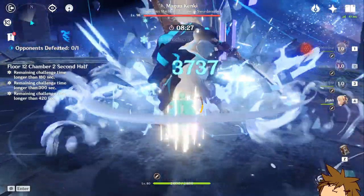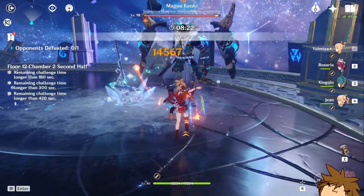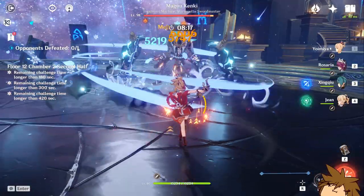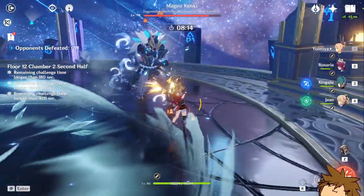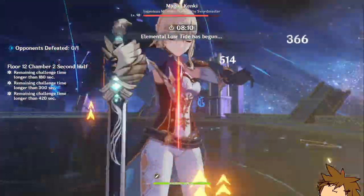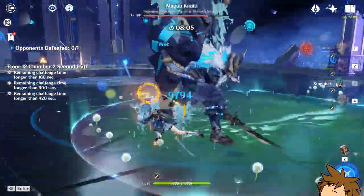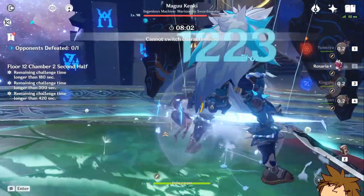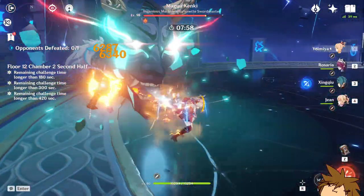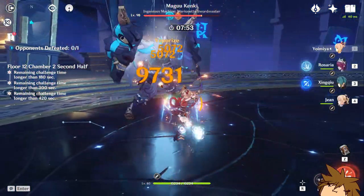Her elemental burst will increase normal and charged attack damage, so you can get a DPS window with Kokomi when this ultimate is active. This will help make Kokomi a great DPS or maybe make another character stronger as well. Kokomi is going to have minus 100 base crit rate, which implies a strong multiplier for her auto and charged attacks. The elemental burst will also boost those attacks, so she could be really strong in that sense.